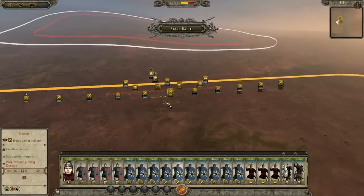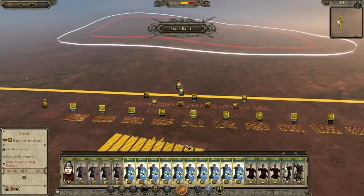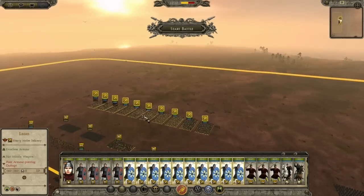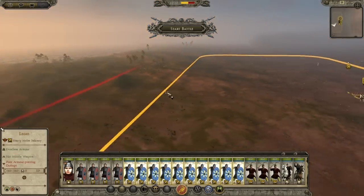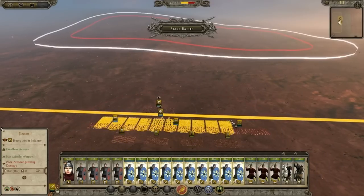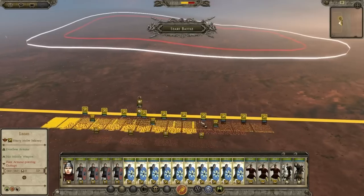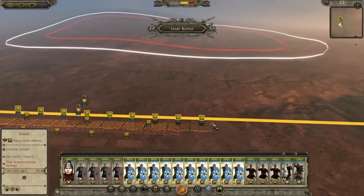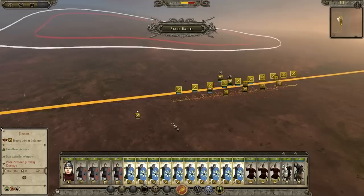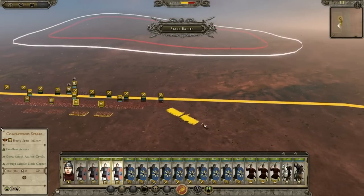They are charging us, so what we're going to do is — we could go with a defensive Testudo, but I would rather not. I'd rather get this battle underway as quickly as possible. I want to make this as thick as possible, with these lines pretty thick, so I want the enemy to take the brunt of this. We're going to go with the stock standard Roman formation with Spearmen on the sides.